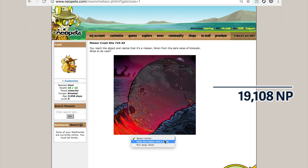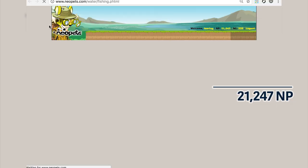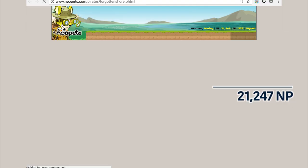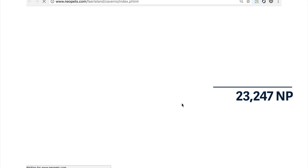Of the dailies I do on a regular basis, the Discarded Magical Blue Grundoh Plushie of Prosperity is probably one of the very few that actually pays out well. The underground fishing hole could pay out well eventually, but I also kind of want the stat, so I try to do it every six hours. If you haven't unlocked the Forgotten Shore yet, please go ahead and do it — you can win some amazing prizes. I got very lucky on my dailies today. In the Faerie Caverns, there's no strategy — I just always go right.